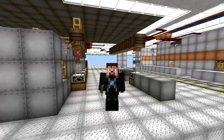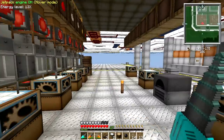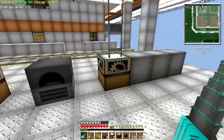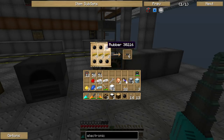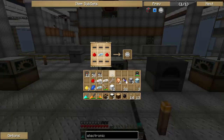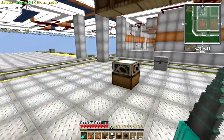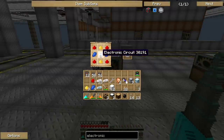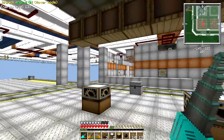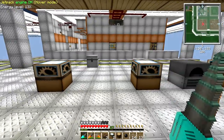Welcome back to the initial setup of the electronic circuit factory — it is starting to look pretty sweet. The assembly line starts on this side. We are making three primary items: the first is copper cables made out of rubber, copper ingots and more rubber. The second is refined iron from the electronic furnace, needed to make the primary item — an electronic circuit — which requires copper cables, redstone and refined iron. The third primary item is an advanced circuit made out of electronic circuits, redstone, glowstone and lapis lazuli. The goal is to create a whole ton of electronic circuits with the option to flick a switch to create advanced circuits.